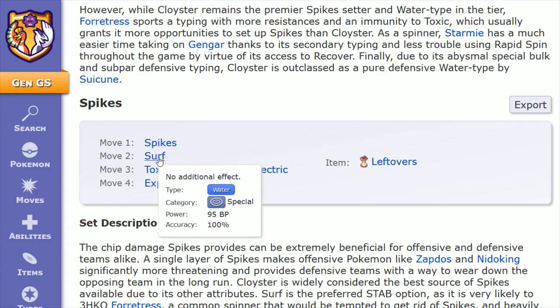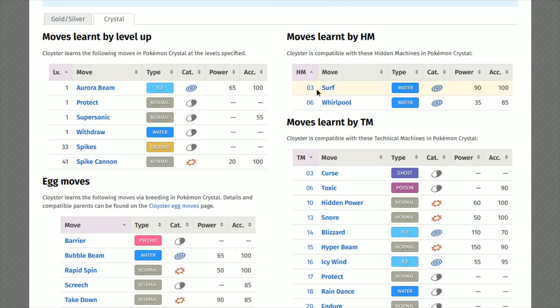Move number 2, we have a same-type attack bonus that we get from Surf. It's 95 power, 100 accurate, and this one's pretty straightforward. Cloyster is going to learn this one through HM03.